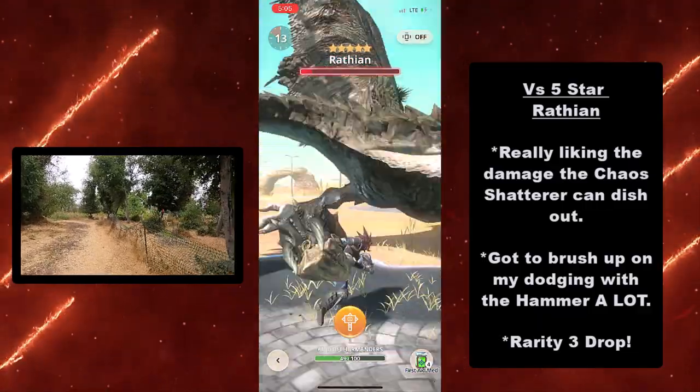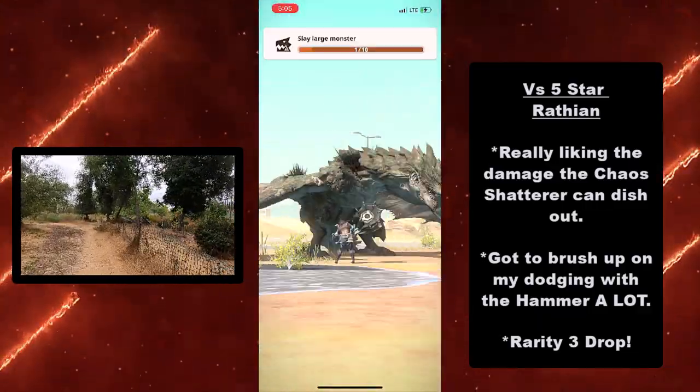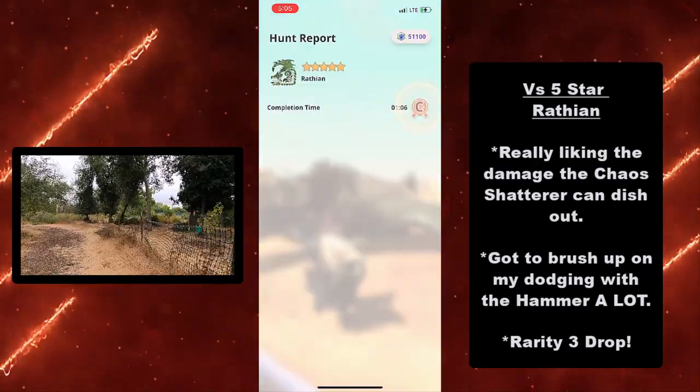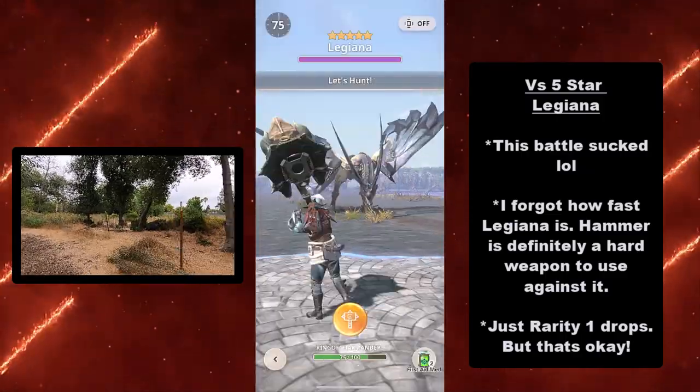I got a brush up on my hammer skills a lot for this battle. Luckily, we know the special ability of the hammer works — and I got a rarity 3 drop. Now we're taking on the 5-star Legiana.